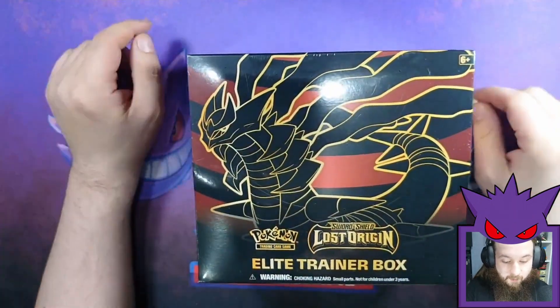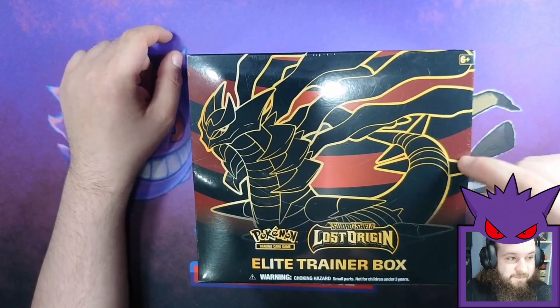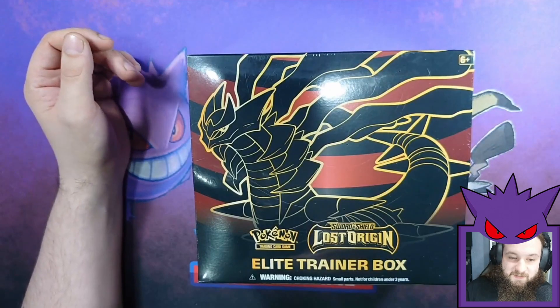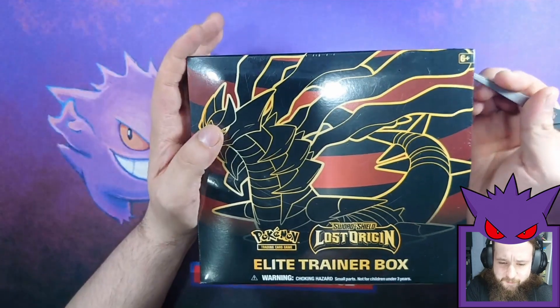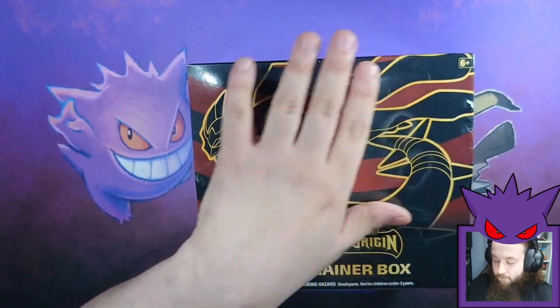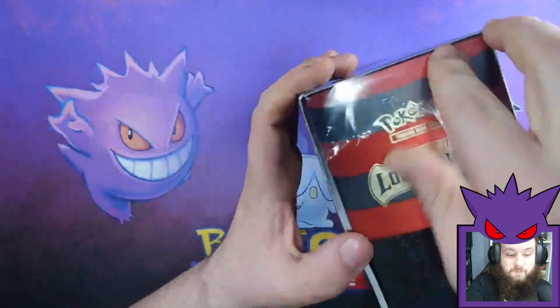Box number one. I want the sleeves out of these as well as the cards, because I want to do my binder with all the gold sleeves. Instead of just buying packs at £6 a packet for the sleeves, which is really dear for a pack of sleeves, I am just going to open a bunch of ETBs.